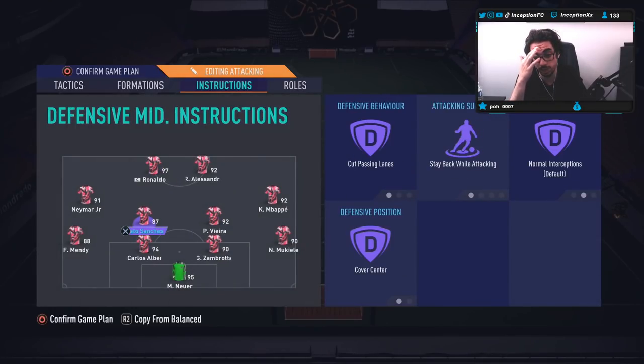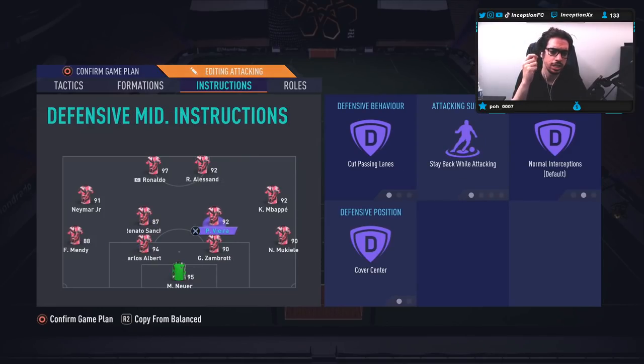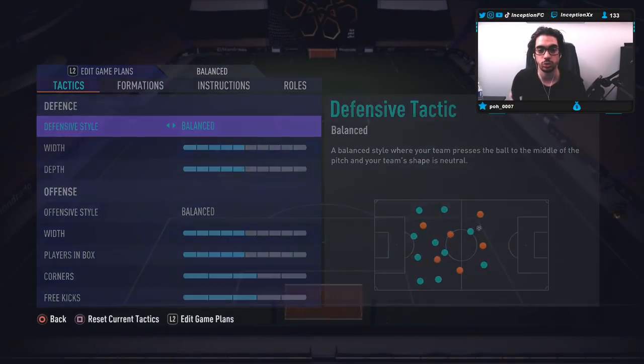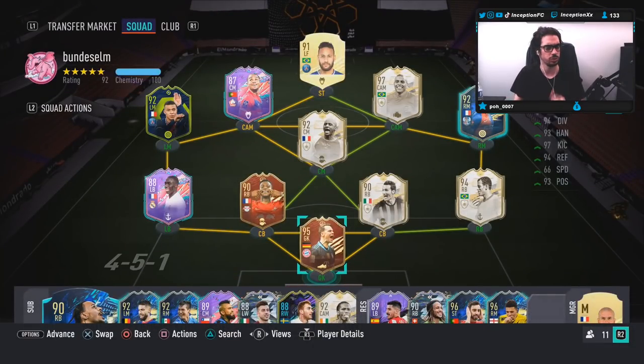Looking at the instructions: stay back while attacking for the fullbacks, stay back and cut passing for the CDMs, come back in defense for the left and right mids. The strikers are on stay central, which is fine because they'll still make those angled runs to the outside and just go back into the middle immediately — really really good. I saw Sancho doing that in his review with really good attacking AI, and I'm hoping Alessandrini has the same.